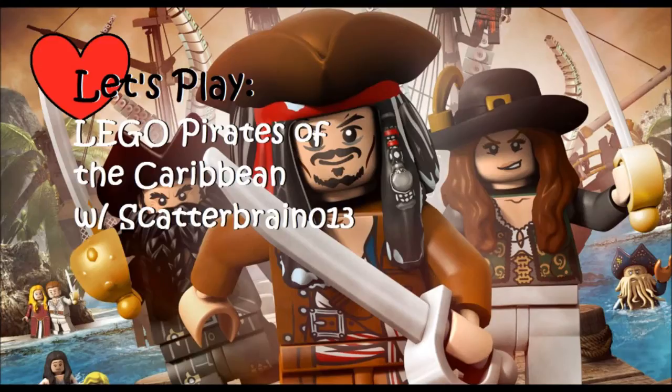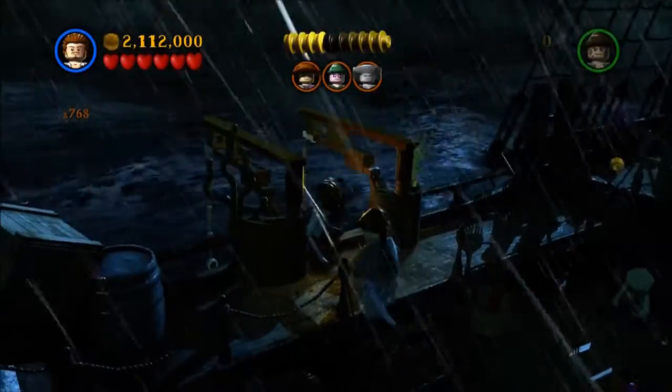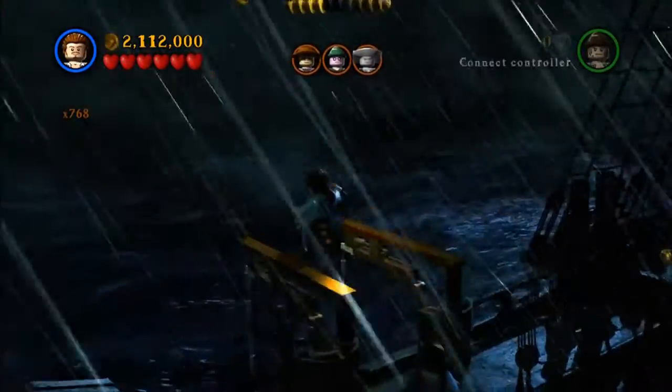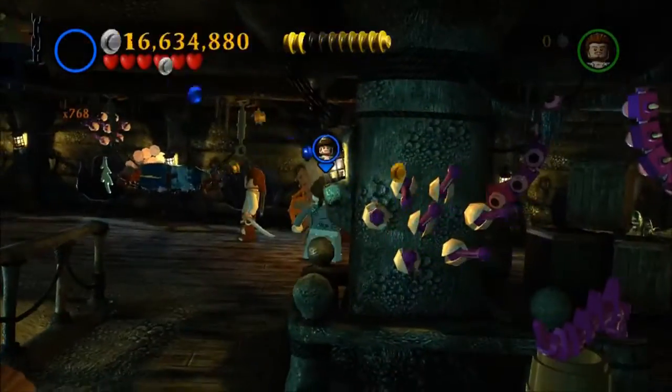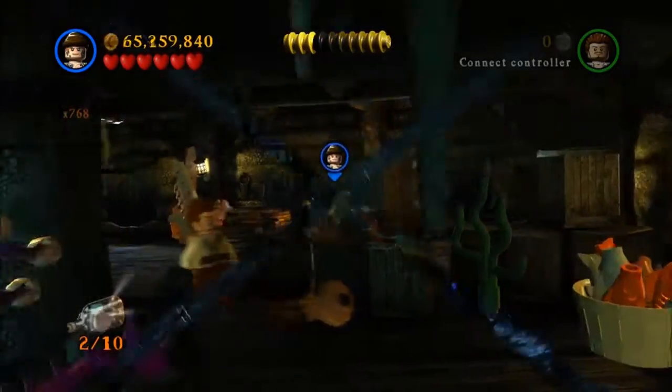Hey, it's scatterbrain013 and these are the bottles for the Dutchman's secret. This first one is just off the side of the boat. If you jump down, there's a net that'll catch you, so you shouldn't die. You should be okay, unless you totally miss the net.